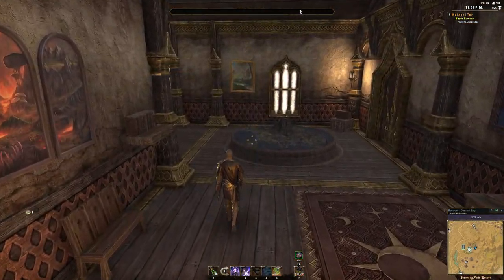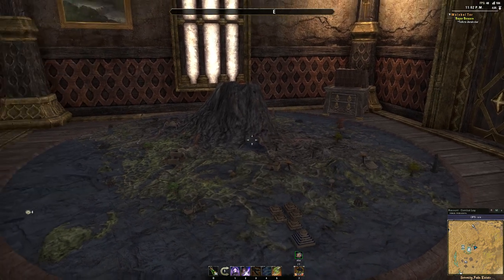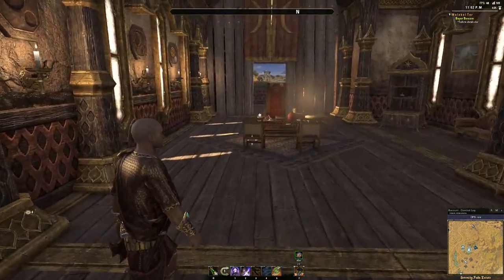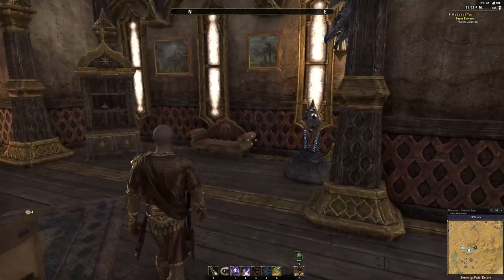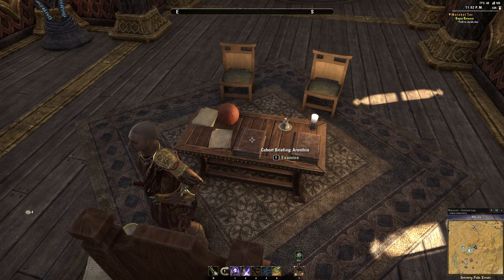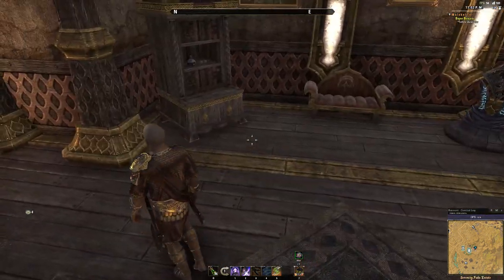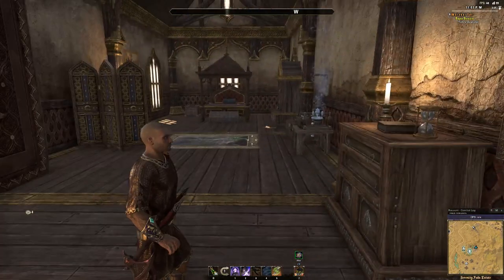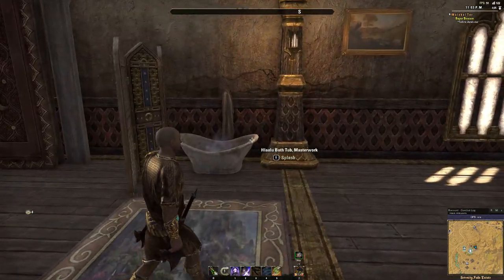We come upstairs and this is my office slash personal quarters. Right here is a really badass Morrowind model — this thing is awesome. If you haven't gotten the Morrowind DLC I strongly recommend it, it's pretty fun. Here's my office with the Khajiiti theme pretty prevalent. Here's the desk — if you're a lore geek or a roleplayer, I put these books here very strategically, it fits in with the RP lore of our guild. And back behind this wall is the personal quarters — nothing special, a little personal skooma lab.